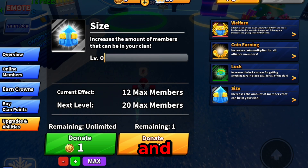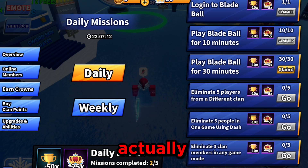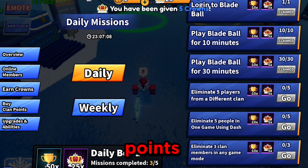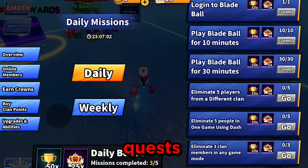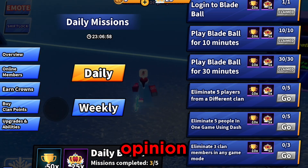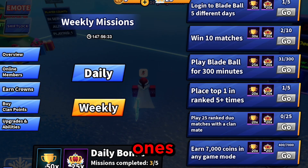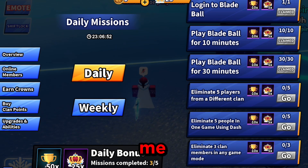To get to the missions, go in here and click on 'Earn Crowns,' then click 'Go on Missions.' I've just claimed and been given 10 activity points and 5 crowns, which is good. You need to do these quests to get crowns and trophies. There are weekly ones and daily ones — these will update in 23 hours for me.